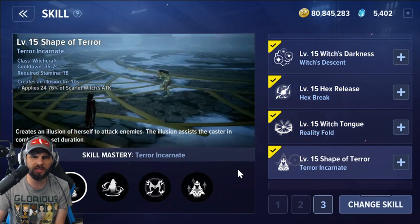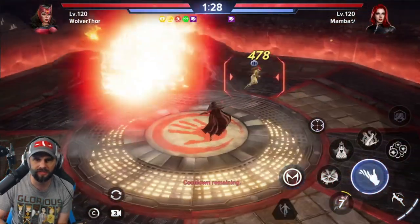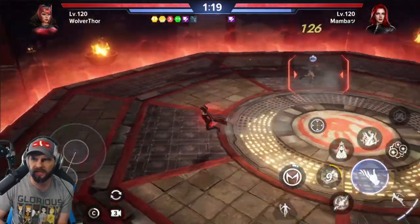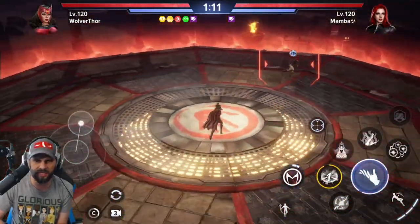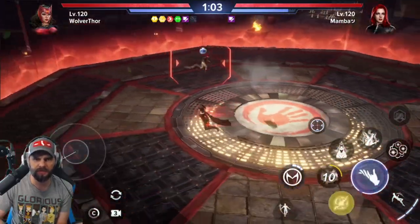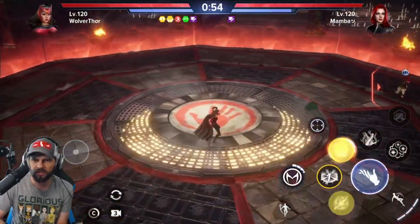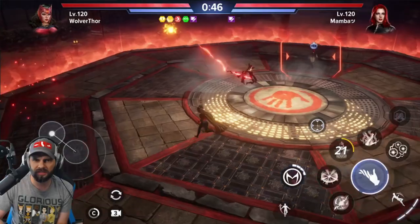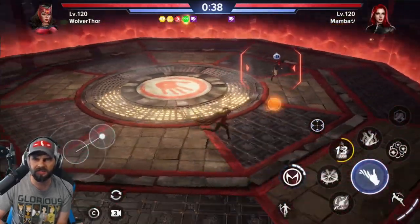Now the bottom three skills, all in column A. First is Hex Break — might have just hit him because I was close. Second is Witchcraft Reality Fold — it decreases damage received so it's more of a buff, solid utility. Trying Hex Break again — it does sort of track a little. That's just an explosion. Hex Break does do decent damage. The last one creates an illusion — let's test how it tracks.